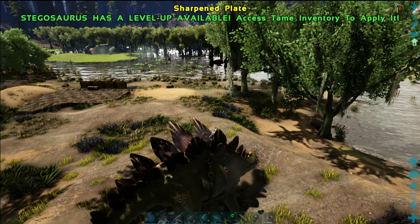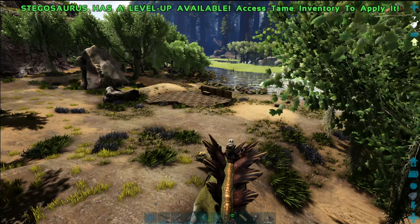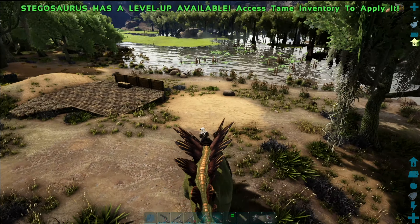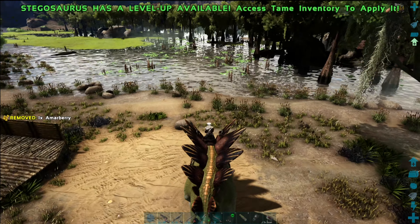The Stego is an excellent choice to take into the boss arenas, especially on Aberration. The Stego will provide the rider with protection against many of the attacks in the arena, and since you can use rider weaponry, it can allow you to safely battle against the boss.